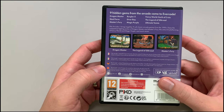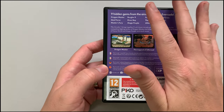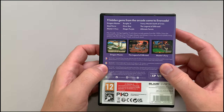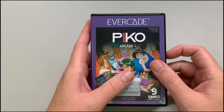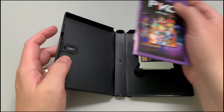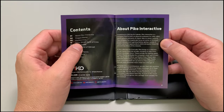It looks really good — nine hidden gems from the arcade. I'll be the judge of hidden gems, so calm down everyone. Just because they're saying gems, they might be hidden crap, but we don't know. I love the purple cases. Outside of this, indie collections are my favorite collections on the Evercade. Oh, where's all my little stickers and stuff? Come on Blaze, start putting some cool stuff in there about Pico Interactive.